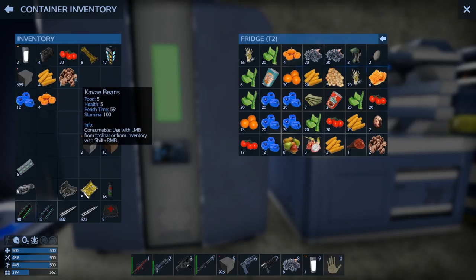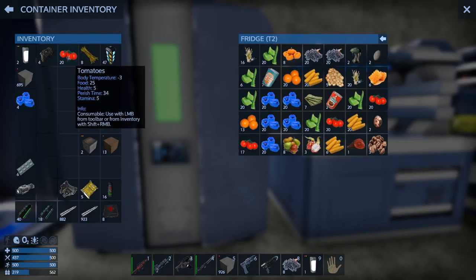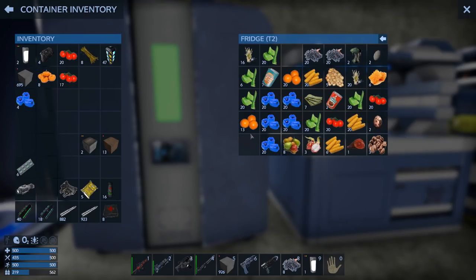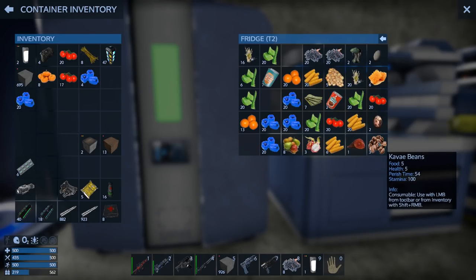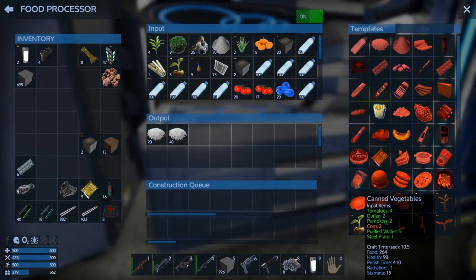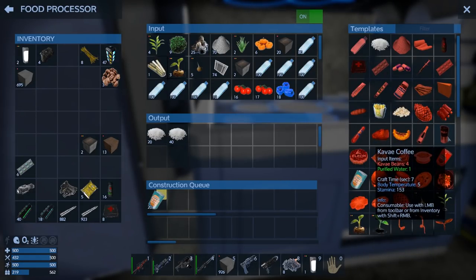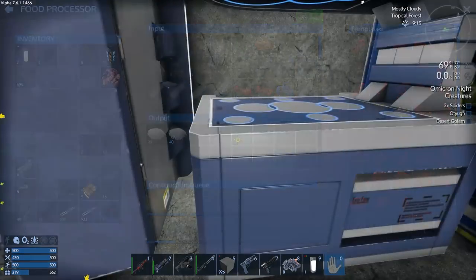The kave beans do spoil - I didn't think they did, but they do. We are really out of room here - not getting enough pumpkins. I'm gonna take some stuff out and do some cooking. I made some canned meat off camera. Let's take the kave beans and make them into coffee as well - dump everything in, grab some corn. The farm is doing awesome but we're gonna need more refrigerators. You need four kave beans for a coffee - that's a lot.